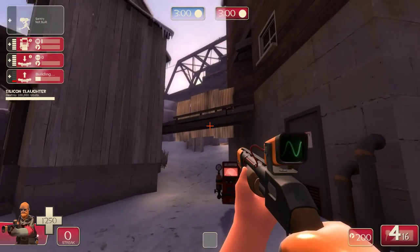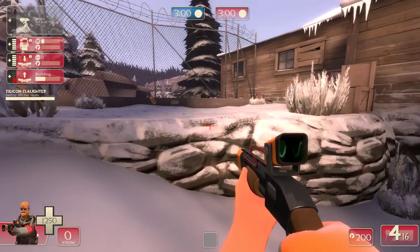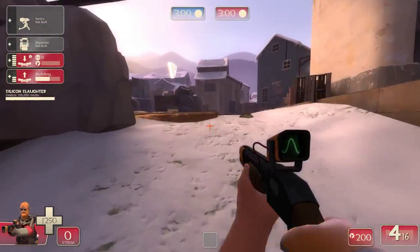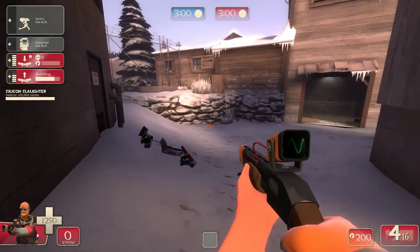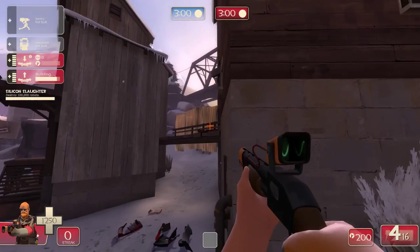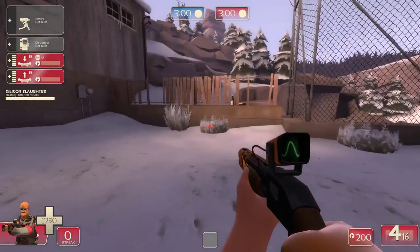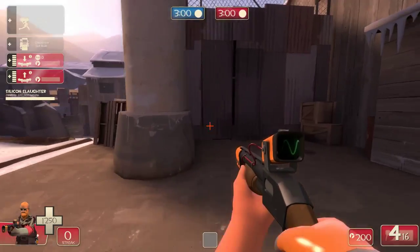You can either upgrade that by going up the dispenser and upgrading it through that, but that takes a bit of time. I generally destroy the dispenser and walk out and probably put a mini about here or about here. That's from a comp perspective anyway. If you want to upgrade that teleporter you can either go to spawn or you can use the dispenser and stay up there.